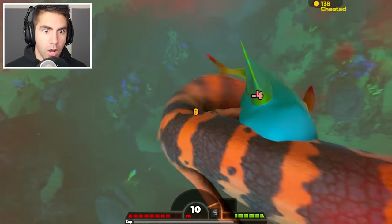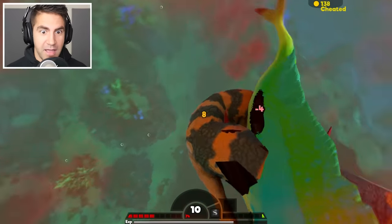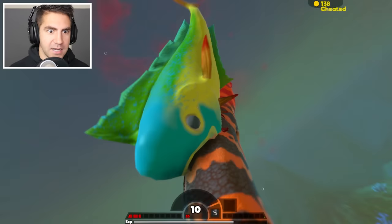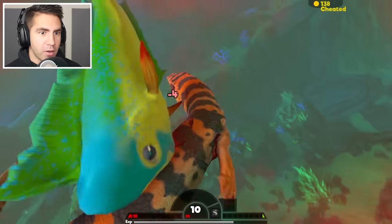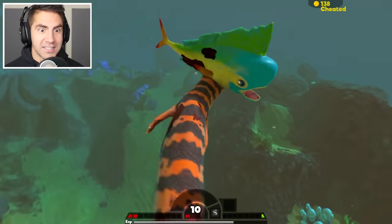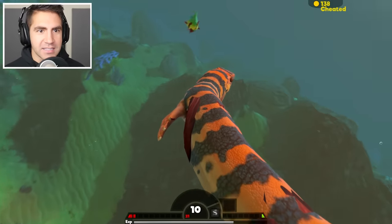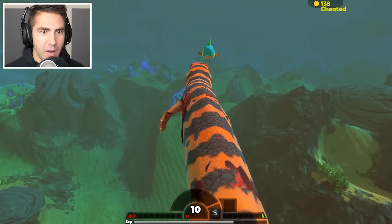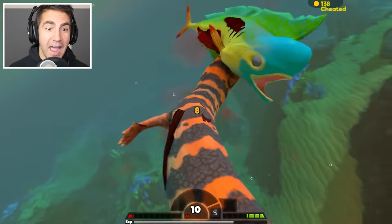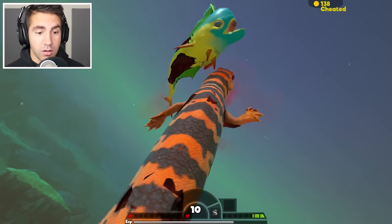Oh no — this guy wants revenge on his buddy or something. That must have been his friend. Good thing my neck can spin around a lot — he's almost got me. A couple more bites and I'm dead. Get him! Oh my goodness — yes! Look at my neck spinning around. He won't let go. Yes! He's running away — I think that means we're winning. Please let me get this guy. Yes! No! I think we got him. We got him! Dude, that was close. Level 11.